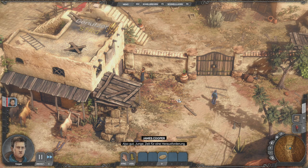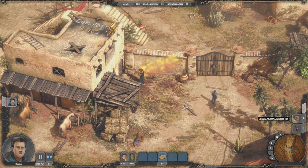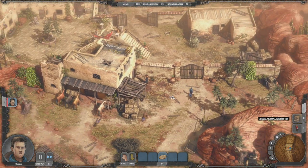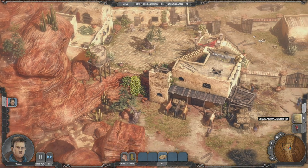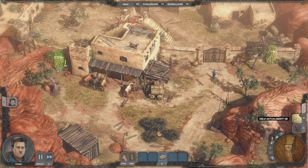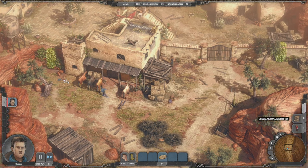Also gut, Junge. Zeit für eine Herausforderung. Siehst du die Strickleiter dort oben? Du musst sie zu mir herunterwerfen. Okay, das machen wir. Wir können jetzt auch mit dem Mausrad zoomen. Da sehen wir entsprechend die Karte. Ihr seht hier die Möglichkeiten, wo ihr klettern könnt – meistens mit einem aufsteigenden Animationseffekt sichtbar. Zweimal klicken bedeutet übrigens, dass die Person rennt – dann ist sie schneller.